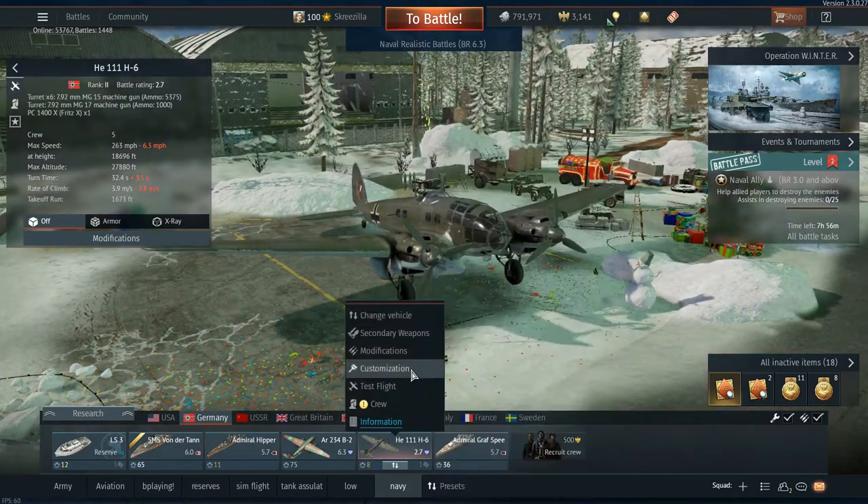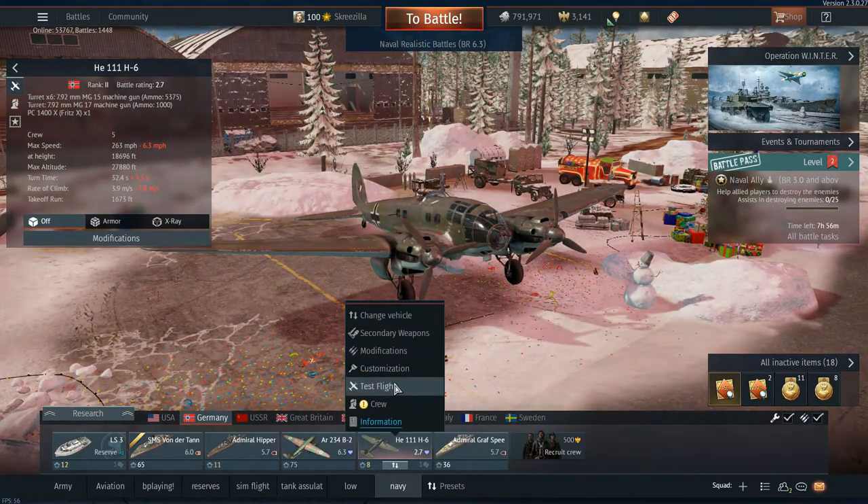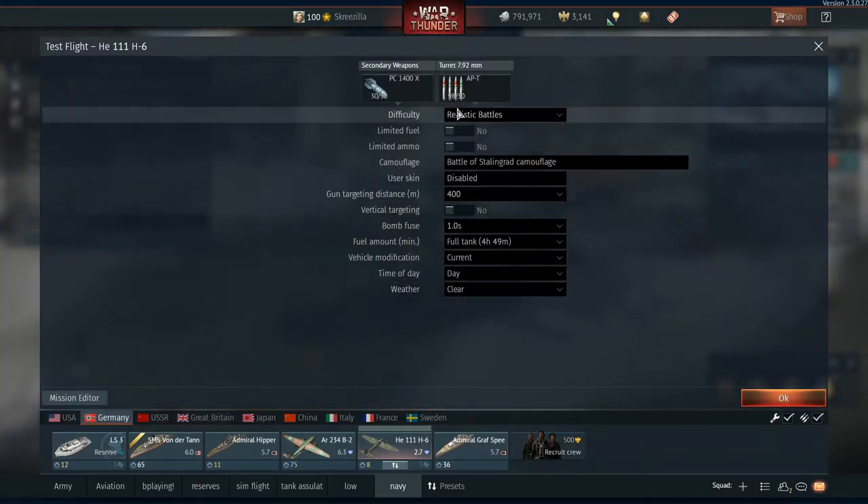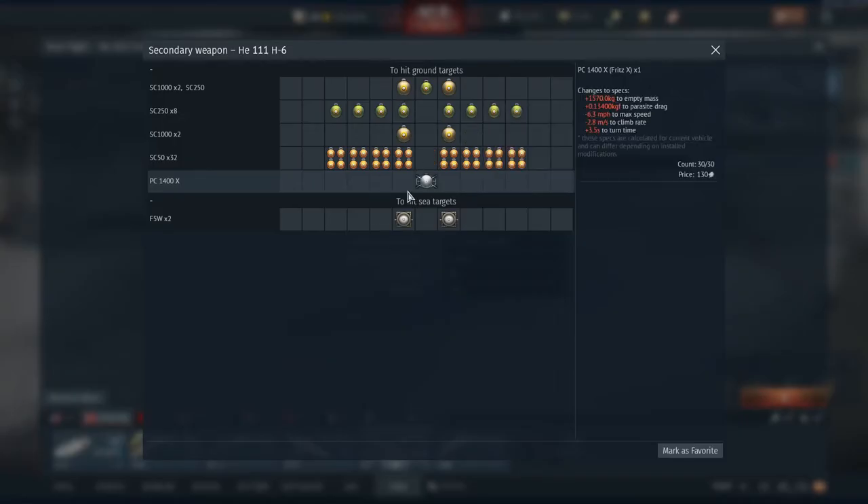We're going to take out the HE-111 first for a test flight. When you go out to test flight, just make sure to select the right bombs. There are quite a few different bombs to choose from, so make sure to pick the PC-1400X, which is of course your Fritz X bomb.